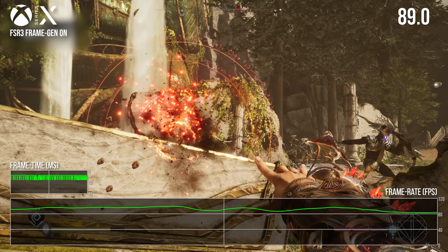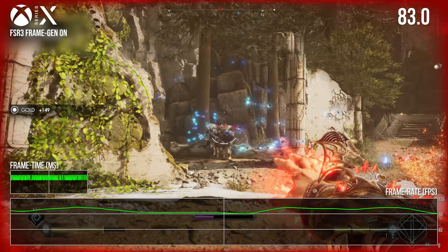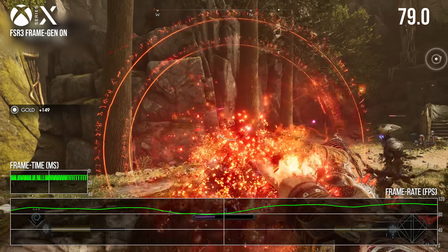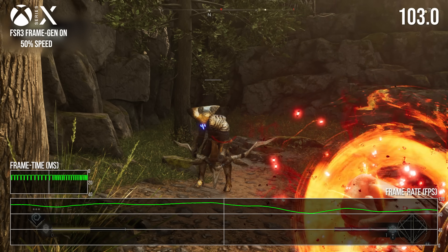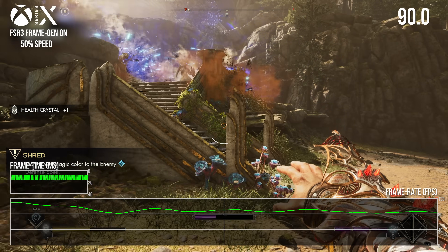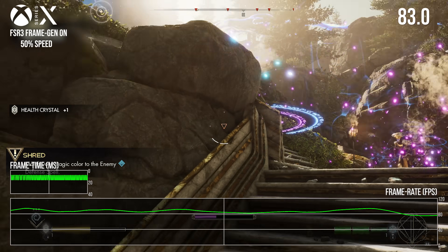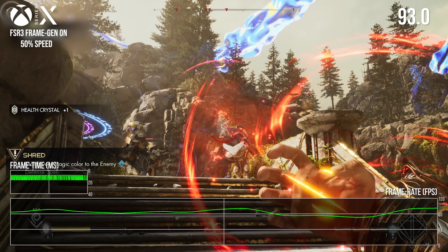As the primary aim of this feature is to deliver high framerate experiences for 120Hz displays, YouTube with its 60fps limit isn't perhaps the best vehicle to showcase the technology, so let's half the speed of the 120fps capture to ensure every frame is seen within this video. If you go to our Patreon at digitalfoundry.net, all captured footage in the download version will present at full 120fps when played at full speed.